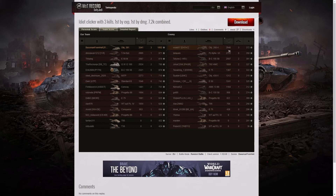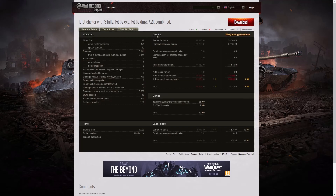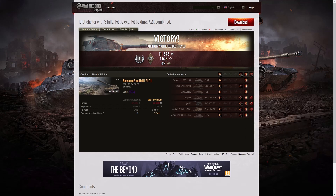The highest number of kills was shared between Baseman in his Object 261 and the Bobject — both had 3 kills each. When it came to base XP, he's got the top in that one as well: 1,052 base XP, the only one over 1,000. Baseman fired 18 rounds so he only had 2 rounds left at the end of the game — 9 direct hits, 1 penetration, and 12 splash. The penetration was on the Bat.-Châtillon 155 58, where the shell went straight through that thin turret armor and took out the vehicle completely.